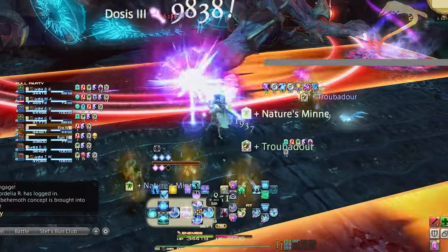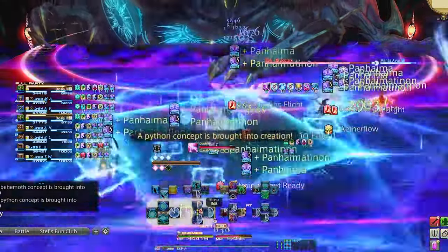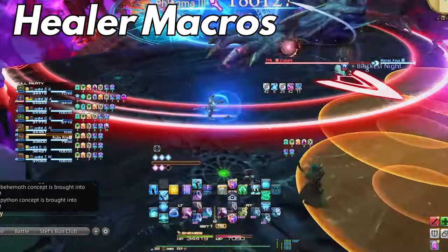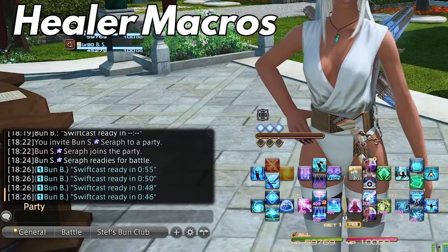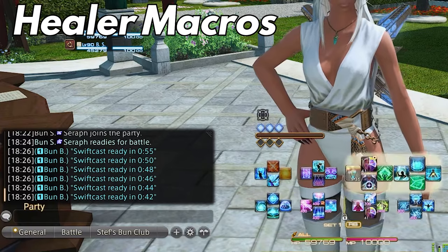Make sure to drop a like to give me good feedback on what I did find for you. Let's go over the healer macros first. Generally, there are a few that you should have when you are a healer just to help with overall party communication. General macros that you will use for all healers are the SwiftCast macro, which will let the party know when your SwiftCast is ready.